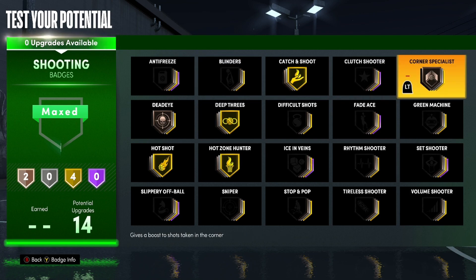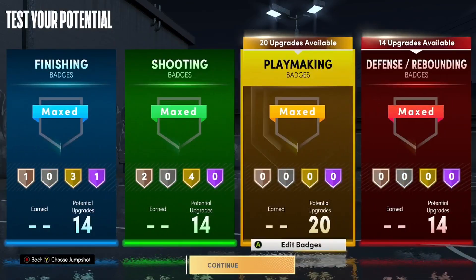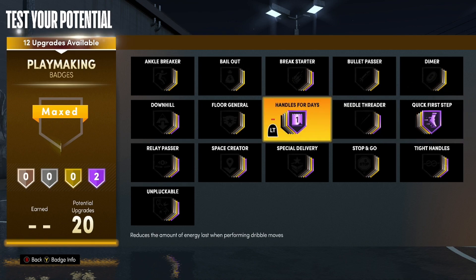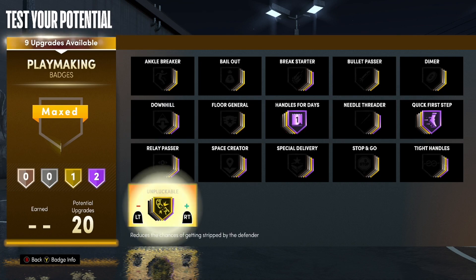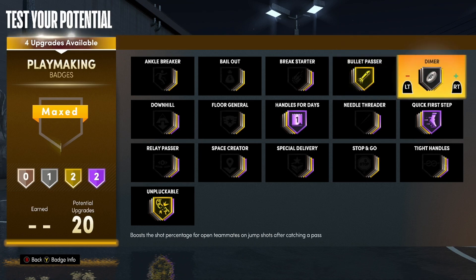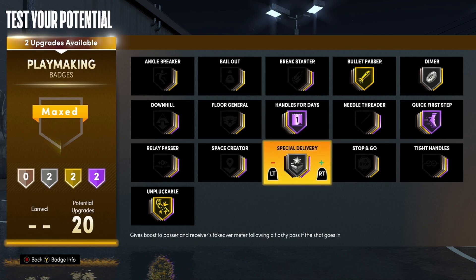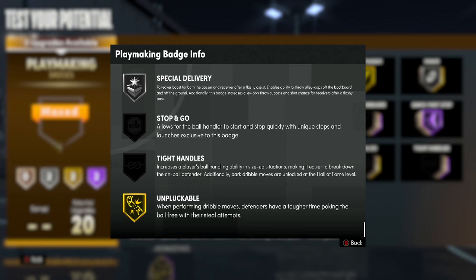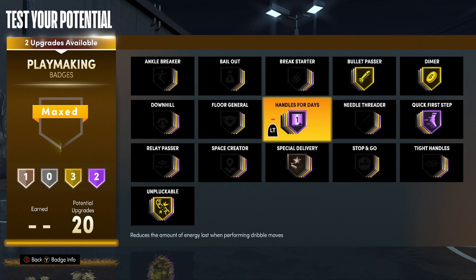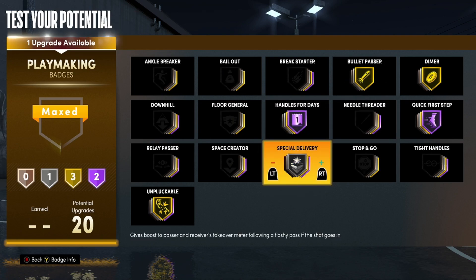For playmaking, Handles for Days on Hall of Fame — you can get by with gold, but I dribble a lot so Hall of Fame is a must for me. If you're dribbling definitely go gold on Unpluckable; if not, bronze or silver. Bullet Passer at the bare minimum silver, but we get a ton of badges so let's go gold. Badge of Grace on silver. Special Delivery is decent — I'm mainly using it for throwing lobs since it's basically the new Lob City Passer. They nerfed it bad, but bronze or silver is fine.